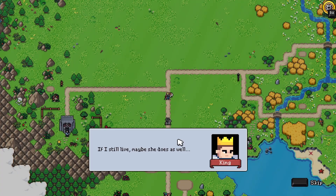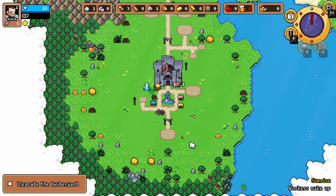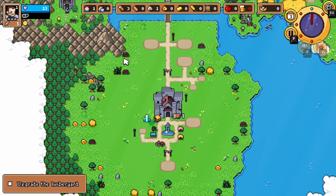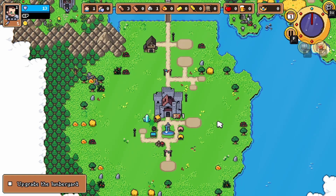All right, if I still live, maybe she does as well — indeed. So we got to do a tavern, obviously. There's a few bushes here, so let's do the tavern here. And then we got to do the forester, or whatever it's called.